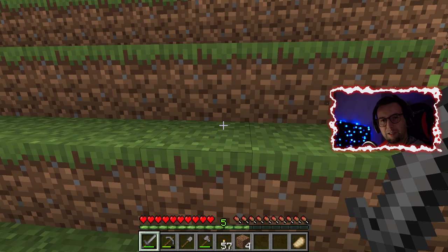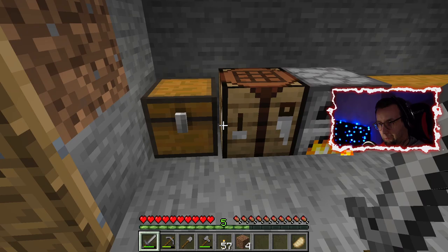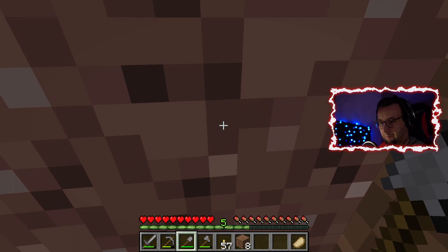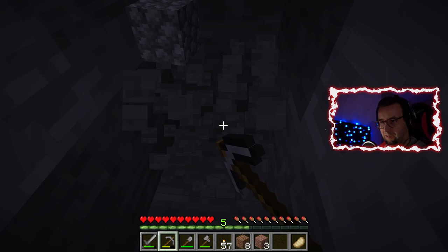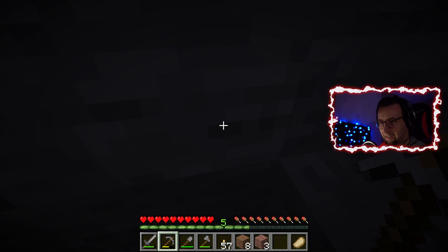Welcome to the second episode of this Minecraft let's play. We have built ourselves a house in the last episode — here it is with two chests, a furnace, a crafting table, and a bed. Now we need some protection, so let's go down and look for some iron. I can hear lava — I don't want to fall into lava.